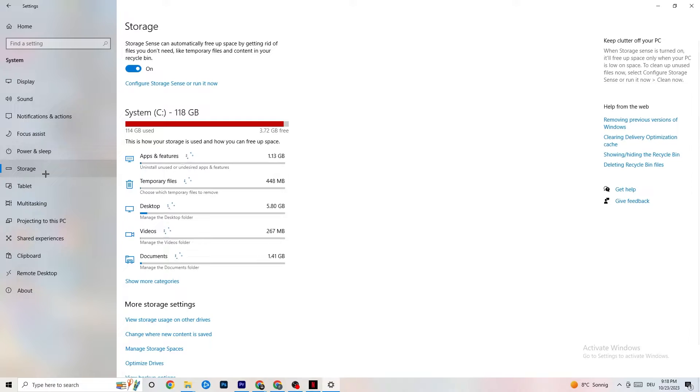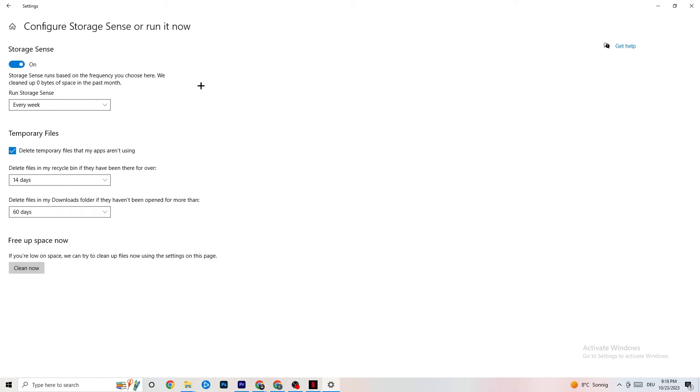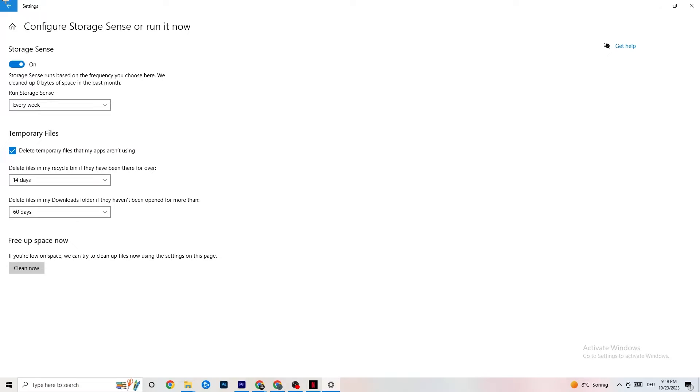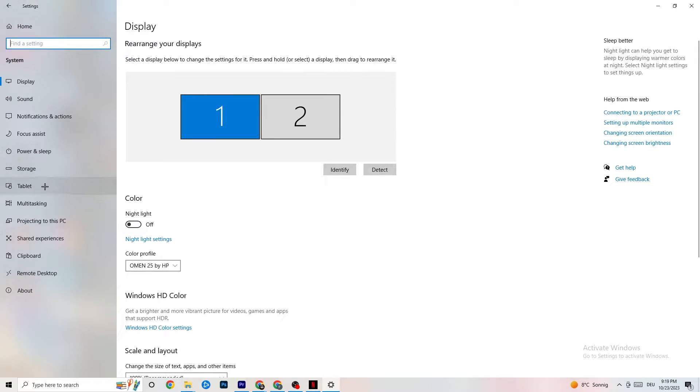In Storage, click into Configure Storage Sense and run it now. There is an algorithm you can adjust, but I want you to keep my settings — set it to every week, 40 days, 60 days. Afterwards click Clean Now, which will delete every single temporary file you currently have on your PC that you don't really need, getting rid of trash you don't need. Then go back and double-click Power and Sleep.